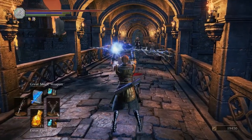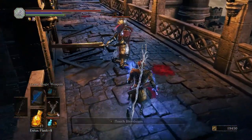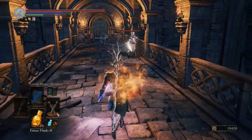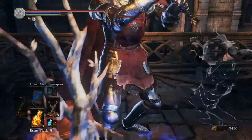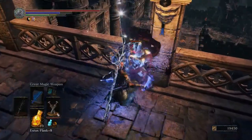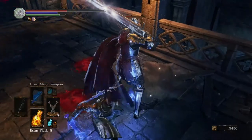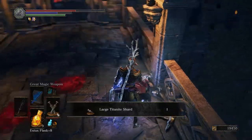Here's this guy - another Lothric Knight. We know how to deal with these guys. I just kicked him in the face, and now it gets serious. I didn't expect that to work. I got the backstab! Finish it off. Pretty clean. Get some HP back.